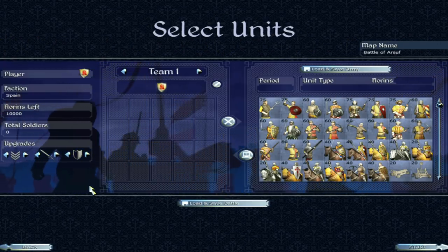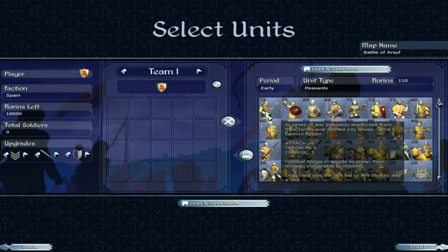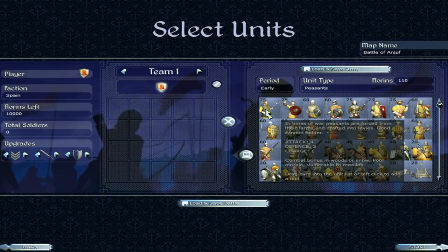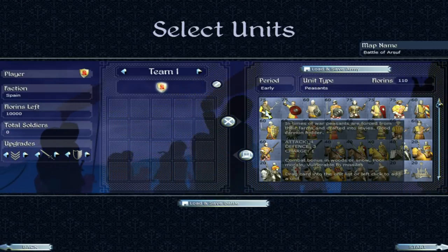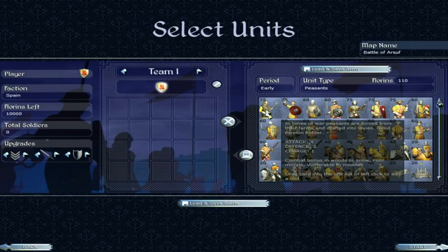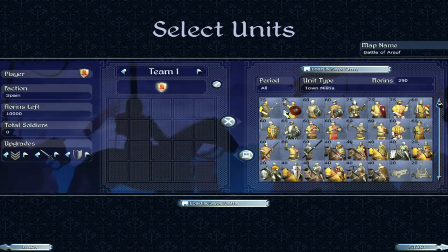Over on the right are the Spanish units. We'll start off, as we always do, with peasants. Peasants are not amazing in any respect — poor morale, four attack, three defence. Very underwhelming. You're not going to use peasants for a huge amount other than cannon fodder, like it suggests. There's not really a huge amount to say about peasants.